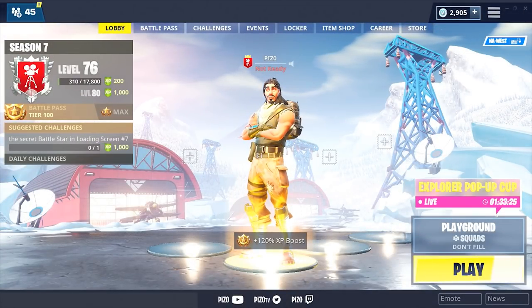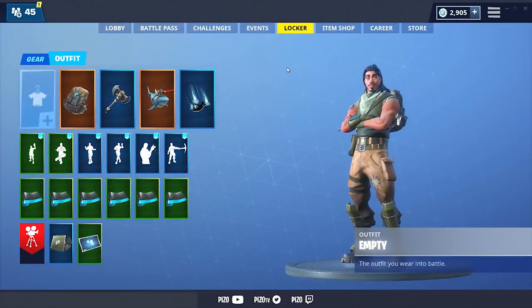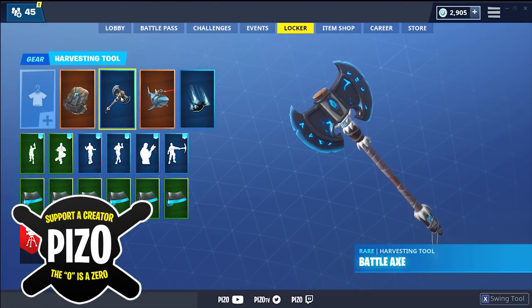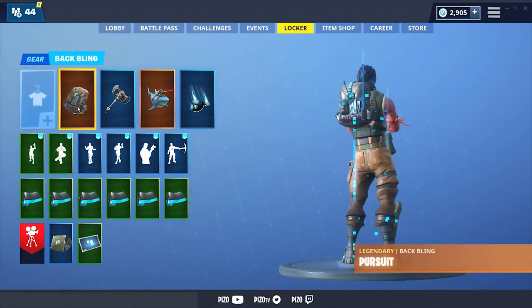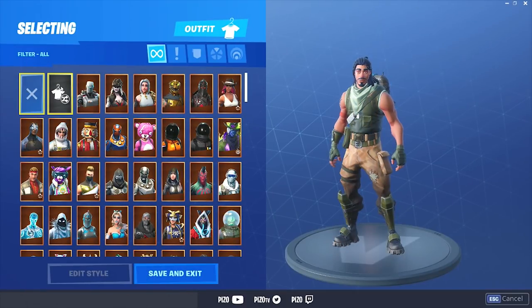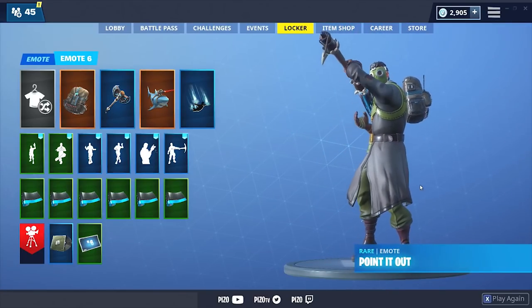You already know what time it is — we are using my secret formula I just started using a few days ago. I've been doing a back bling and harvesting tool that I think go really well together. We are using Pursuit and Battle Axe as well as Laser Chop — not a huge deal with the glider, but I will pick a back bling and a harvesting tool. The purpose of this secret formula is actually finding an outfit combination that looks good, with a back bling and harvesting tool that match each other.